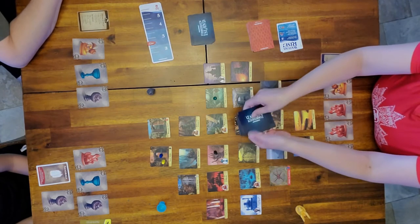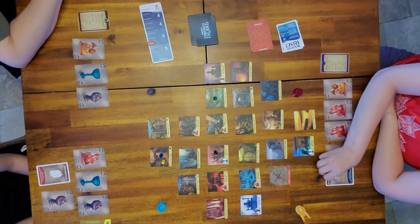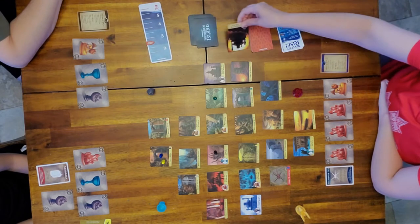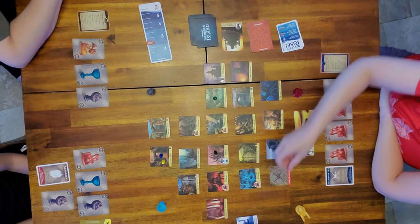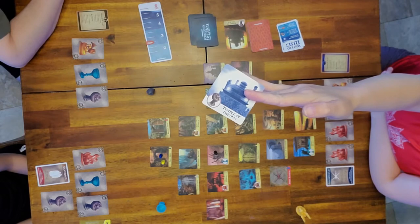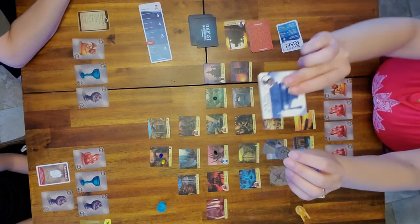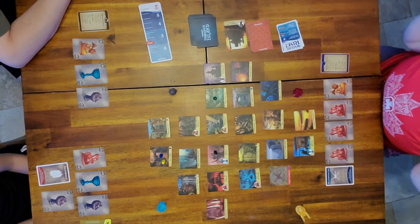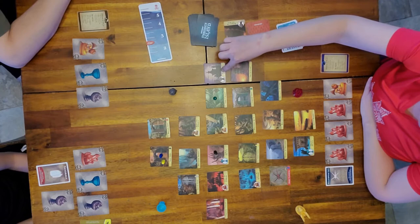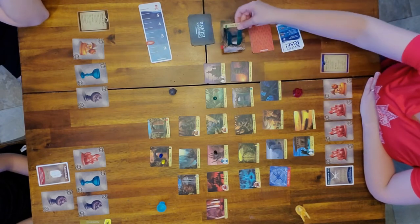Mom draws a water rises card - move the notch up and reshuffle the flood discard pile. Then draw three flood tiles. Temple of the Sun comes up - that tile is gone. One of the treasure tiles has been lost, so we must make sure Temple of the Moon, the other corresponding tile, does not leave the game - if it does, it's game over.